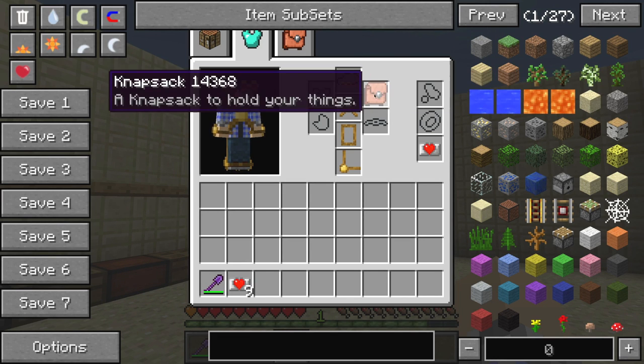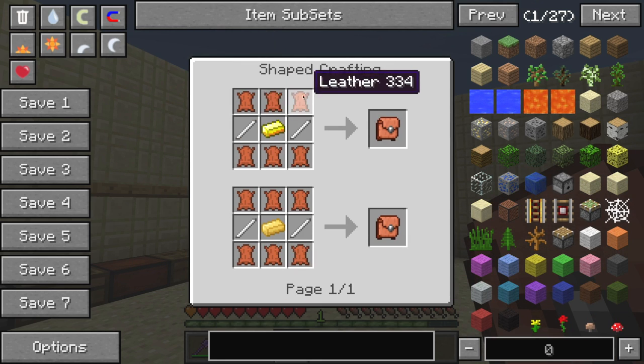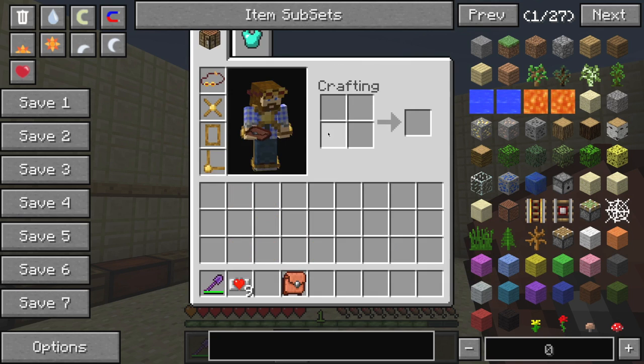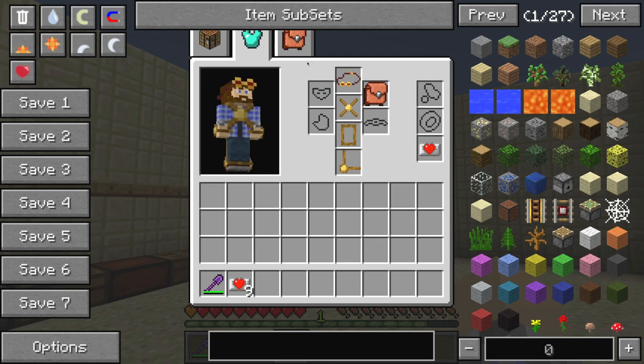The other two usable items are the knapsack and the heart canisters. The knapsack has a simple recipe — leather, gold ingots, and iron tough tool rods. You equip it and it adds another area to store items, like a backpack you're actually carrying on your back rather than in your inventory.